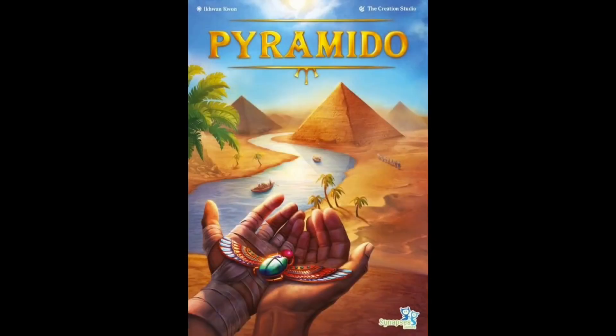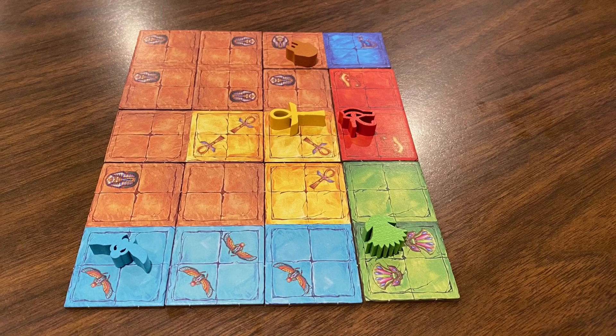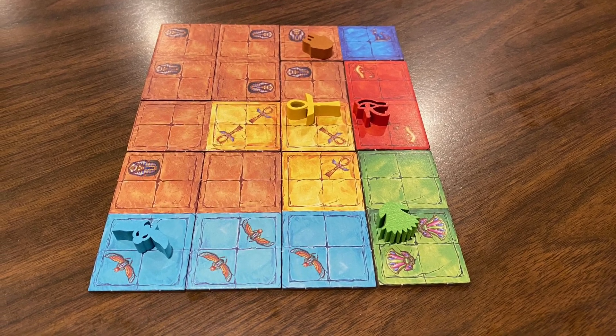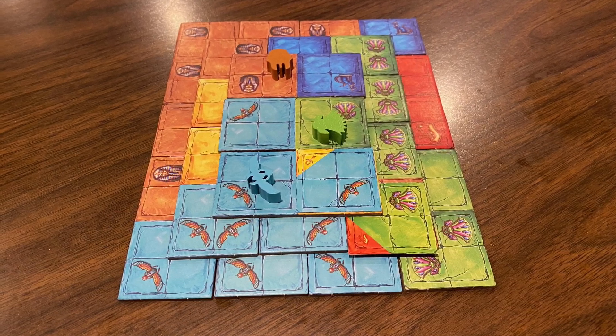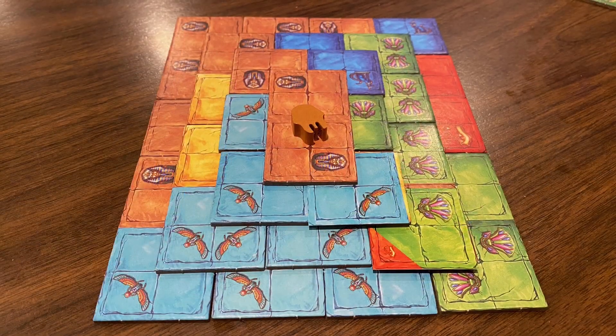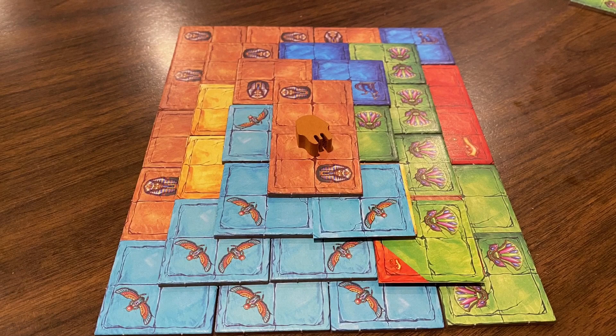Another new game we saw this past year at Gen Con is Pyramido. This is another fast, family-friendly game where we are going to be drafting tiles that have various symbols on them, and we're going to be placing our markers on those in order to score points. We're going to play this over four rounds, and each round we're going to be adding a level to the pyramid. It's very accessible, plays fast, it's very colorful, and a lot of fun.